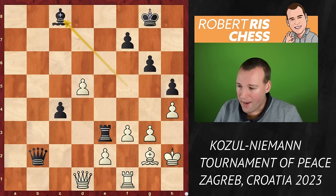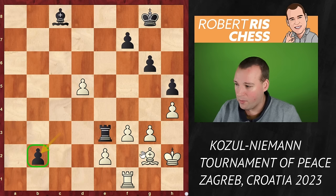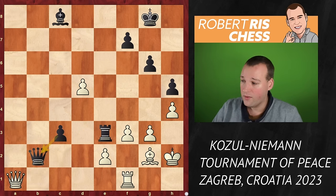The move played in the game by Kozul is queen a1, very understandably offering the exchange of queens. But Hans pushes the pawn to c3 — if White swaps queens, this pawn is unstoppable since the bishop is out of play. Black is about to play bishop f5, and after rook b1 threatening the pawn on b2, it's rook takes e2 protecting from the side, then bishop f5 attacks the rook on b1, and the b-pawn will be promoted.